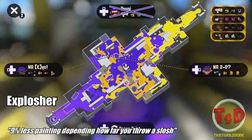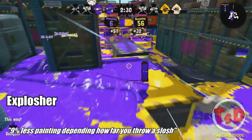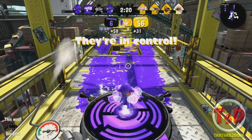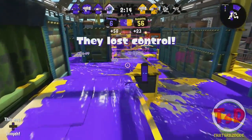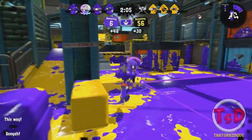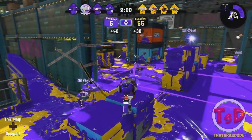The Explosher is getting nerfed — there's been 9% less painting on impact depending on how far you slosh a shot. So basically the further you throw your slosh or explosion shot, the less it's going to explode and produce paint. This might mean people will have to consider running Main Power Up on this weapon, because with Main Power Up you produce a lot more ink than usual.